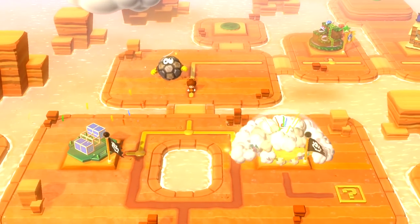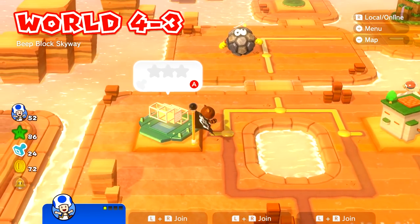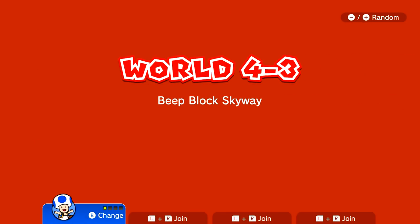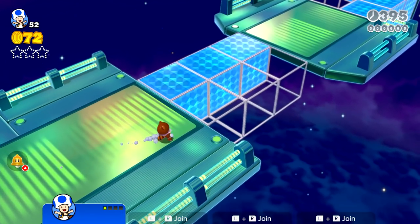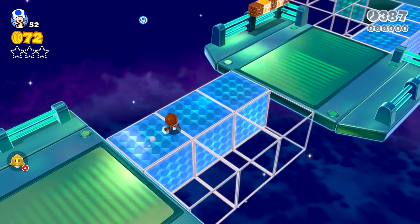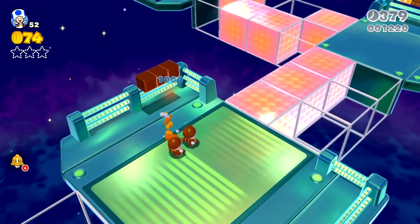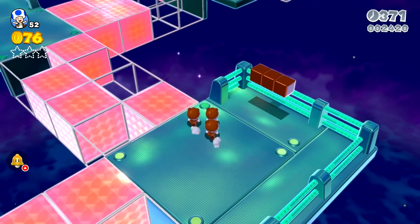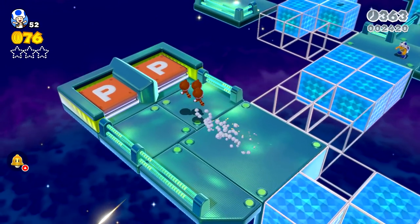World 4A is going really well - I don't know if we've even died a single time. We got 86 green stars. Looking for 4-3 - this is it: Beep Block Skyway. Oh, this reminds me of Mario Galaxy because they have these little switching blocks, which they had in Galaxy and in 3D Land. I love this, it's so cool. One, two, three, four - and then it switches. They also have this in Captain Toad. Oh wow, we got the cherry as well.